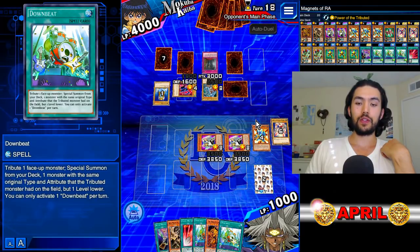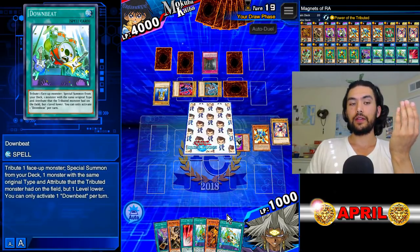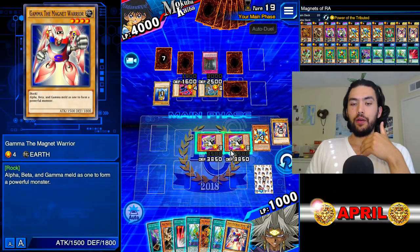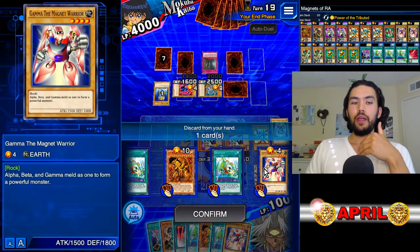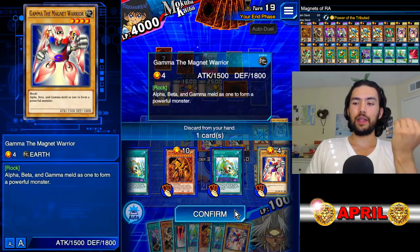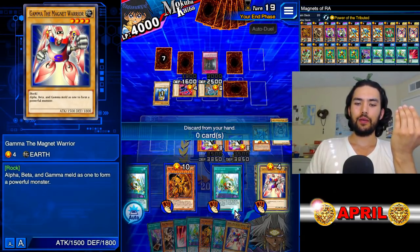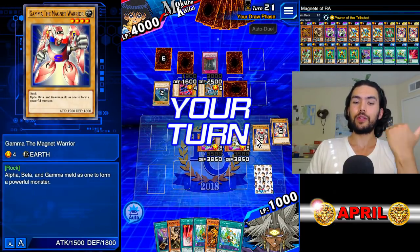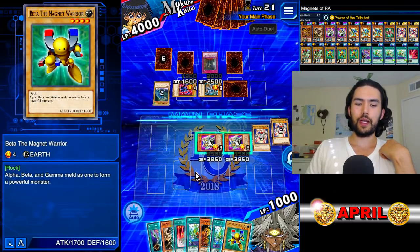Another thing we could do is keep all our cards in hand and then discard the Delta — you can get Valk out that way. So if this was a Delta and we had another Valk in hand, we would discard the Delta, and then it would ask if you want to summon Valk, assuming you have the three non-Delta Magnet Warriors in your grave.